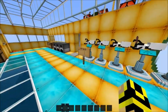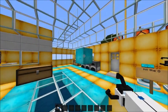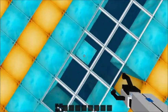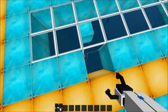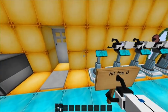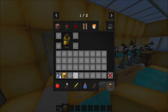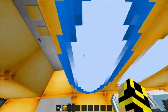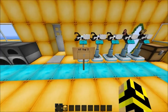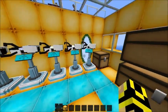Let me show you the portal guns. If you press G you can actually pick up blocks. Each one has different colors. You can go through the portal. If you shift and right-click it'll take away the portal, and if you hit G it'll pick up blocks and stuff. Yeah, this thing's kinda going weird.